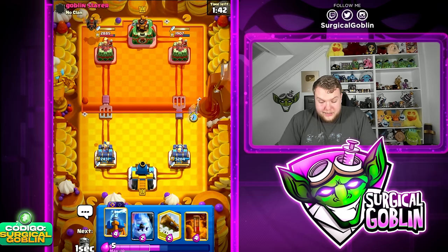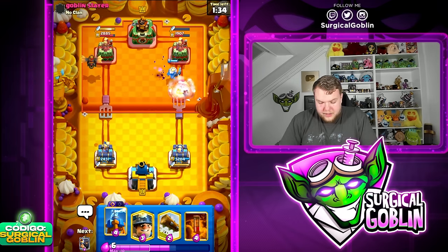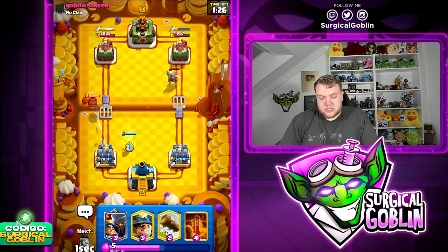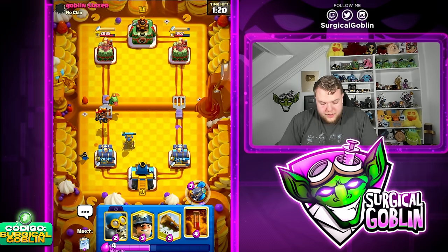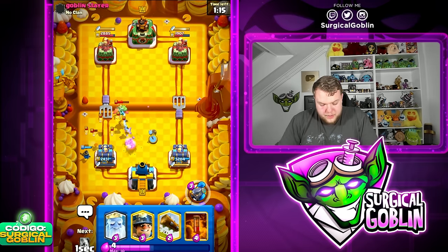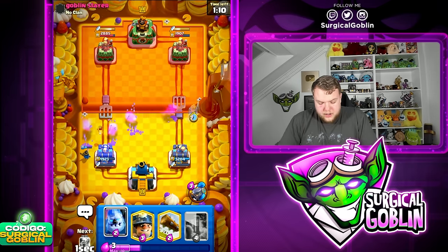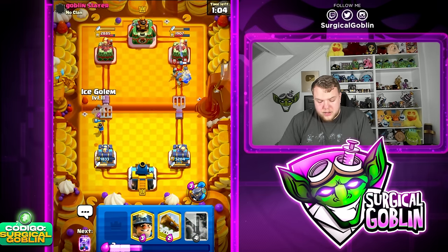Going Ghost plus Ice Golem. Ice Golem is mainly to tank the Dagger Duchess shots, then the Ghost is really annoying for him. Ice Golem is actually insanely good against Dagger Duchess — it fully tanks all the shots and whatever you drop with it, like the Ghost or Miner, just gets so much value. That's probably why Muhammad Light put Ice Golem in the deck. Bomber to kite the Baby Dragon and Lava Pups, then Ghost right side toward the tower.